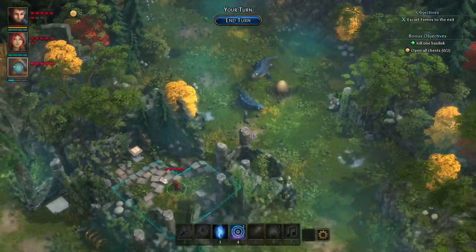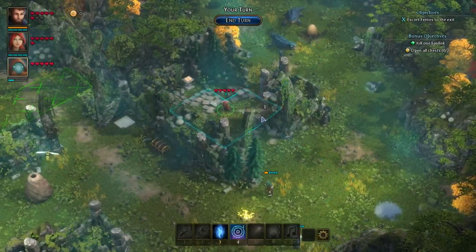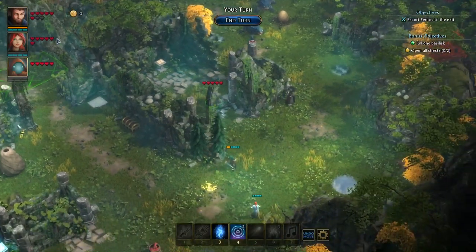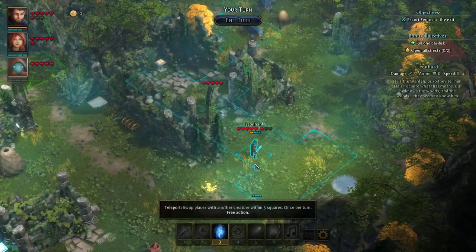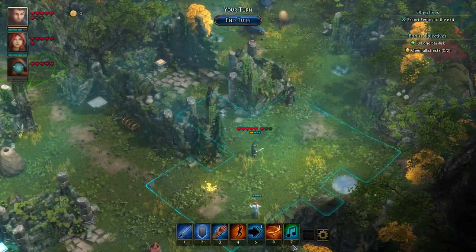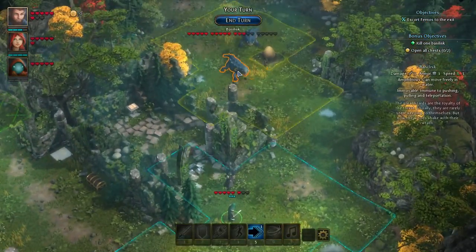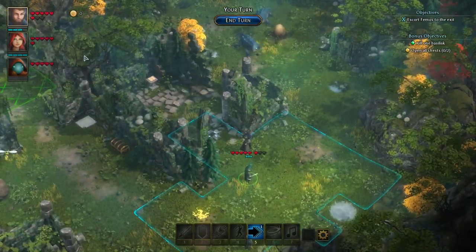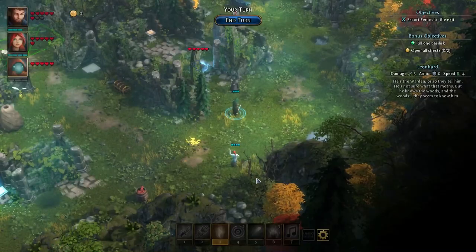Then we're going to swap our position with Leonhard — we need to go a step further. Move Leonhard one step back so now they can swap. Before that, we want Leonhard to whistle so this guy can come close and will now be far enough away from the basilisks. Then we're gonna swap our guys.